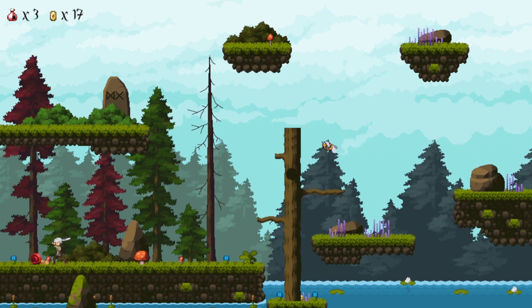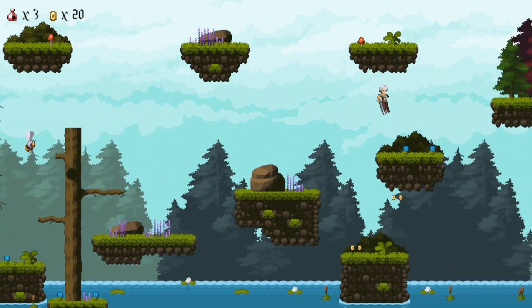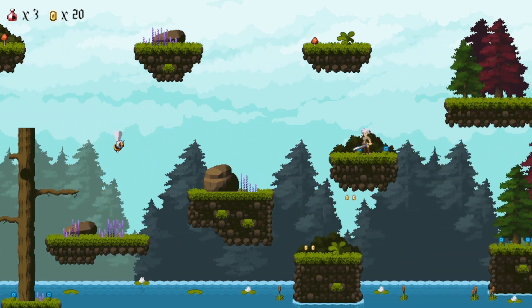I think one of the first things to improve is adding a health bar and letting the enemies deal some damage instead of an instant death. I didn't create any of the graphics because the only thing I'm good at is programming, but later I will show you where to download these sprite sheets so you can design your own levels.